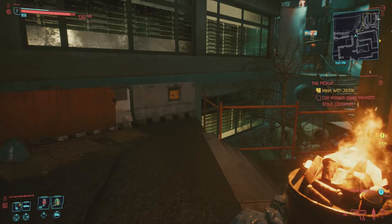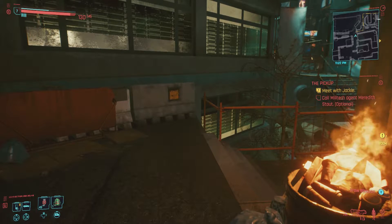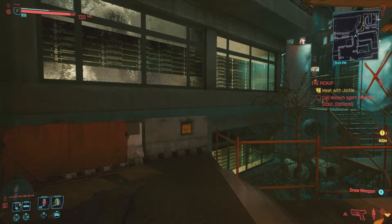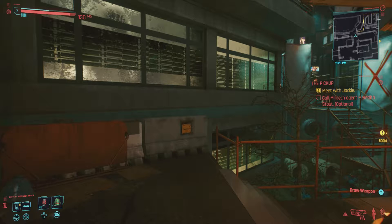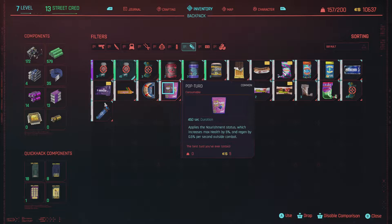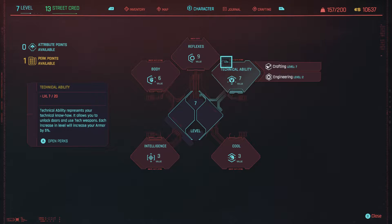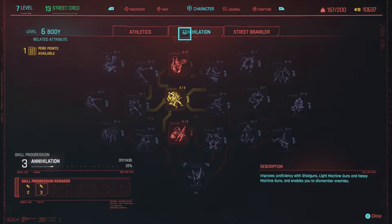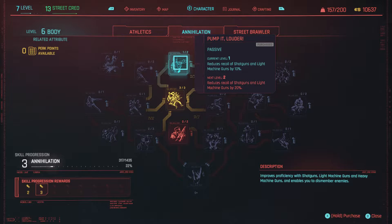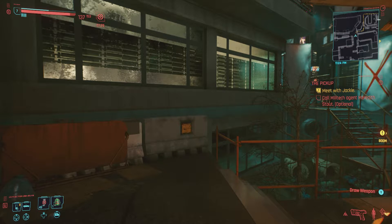Cheers, and welcome to another episode of Cyberpunk 2077. This is a very hard gun gal V build with permadeath. Yes, it did crash, and it didn't put me back, so let's do a little rehash. We didn't lose too much - just a little bit. We have a perk point and we put that into annihilation to get rid of some of the recoil on the LMGs and shotguns.